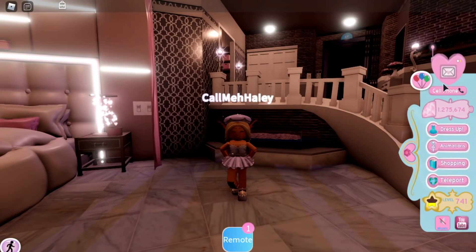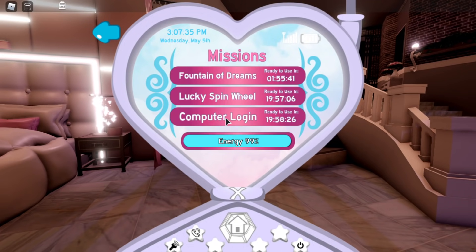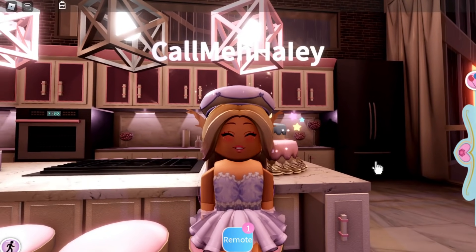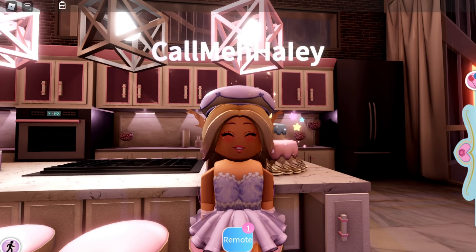The last thing you shouldn't forget is to check your cell phone — tap the exclamation mark to see the four daily missions I just covered: the Fountain of Dreams, the wheel, the computer login, and sleeping for energy. Check your energy every 20 minutes or so because it goes down really fast. That's basically all for today's video — if you enjoyed, leave a like, subscribe for daily Royal High videos, and have an amazing day!